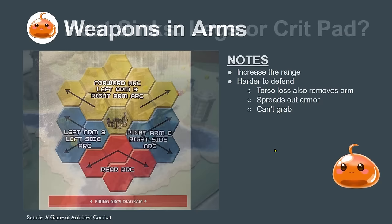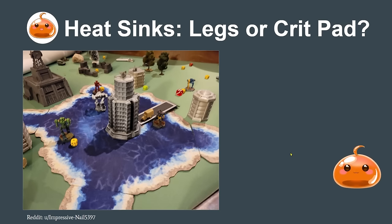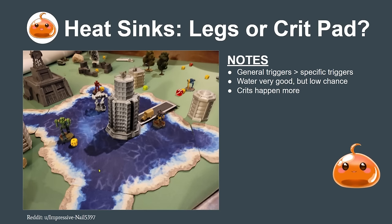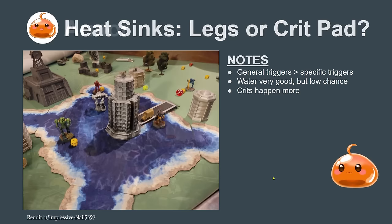You might also consider whether to put heat sinks in the legs or use them in torsos and arms for crit padding. I like to design for general triggers — things that happen a lot — rather than specific triggers. Water on legs is very good and can improve mech damage, but you have to be on a map with water and able to maneuver into it. It's far more common to get punched and need crit defense, so I would use heat sinks to crit-pad.